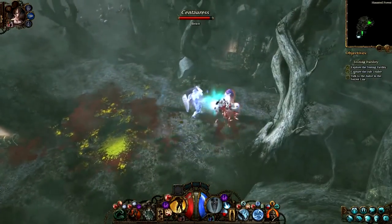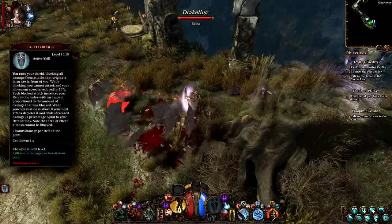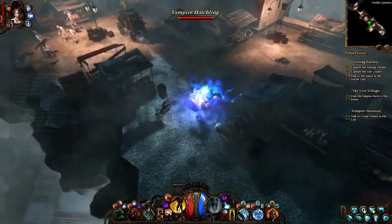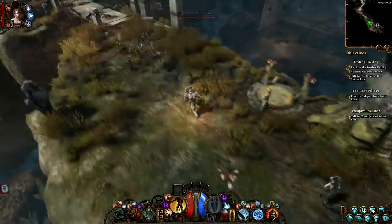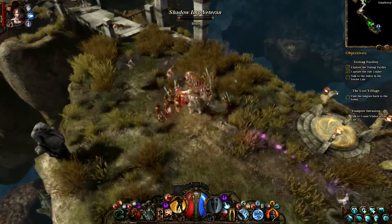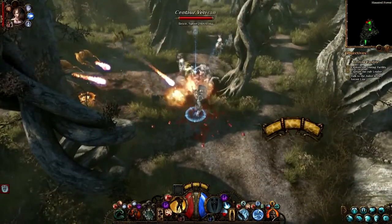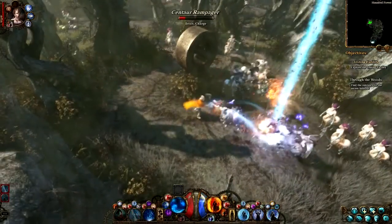Once the Protector is in melee range, he can block attacks with his shield, although it will cost him his movement speed. When he lowers the shield, he can resume the combat. By successfully blocking attacks, the Protector receives a stacking damage bonus, so it's worth combining defensive and offensive tactics.